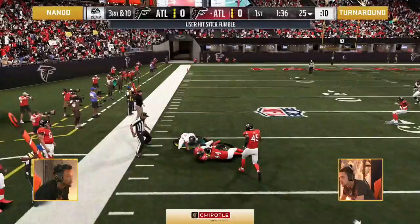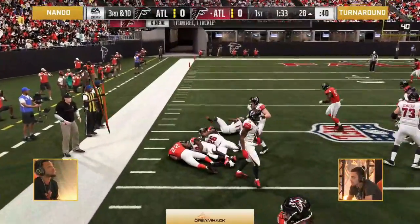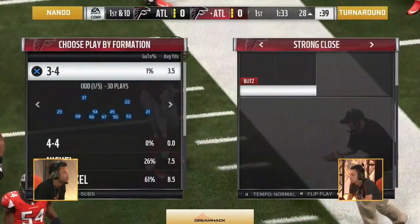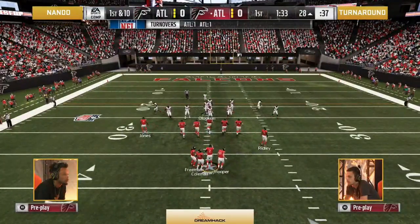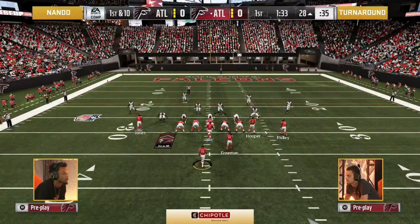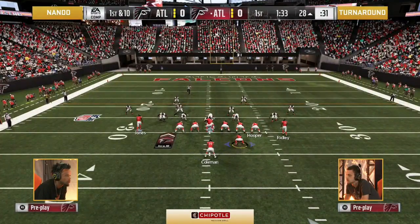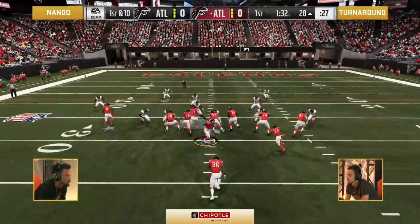Turnaround cracked Nando back and nobody touched him down — two fumbles to start this $2,500 game of Madden. One hit deserves another. This is aggressive Madden football — this is what I call punch-em-in-the-mouth football from both of these competitors, and I like it.